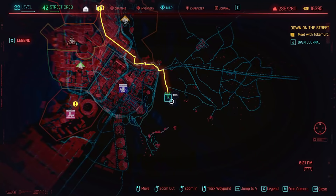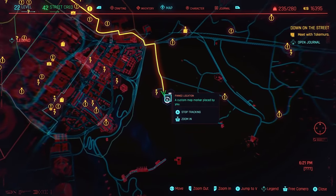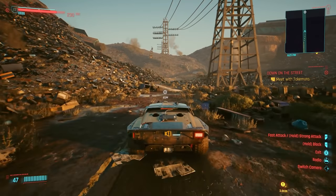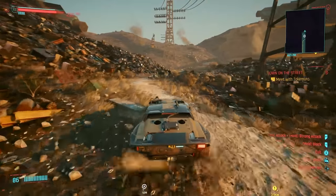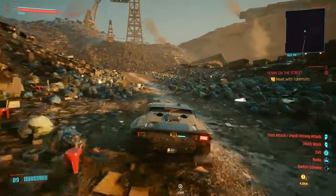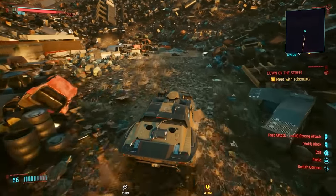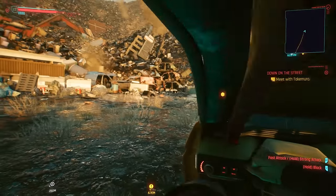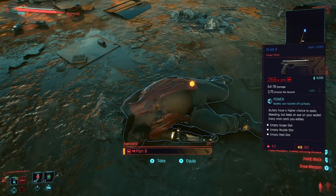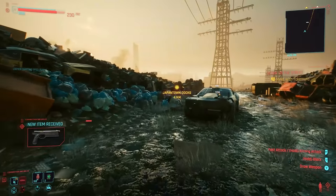While we're out in the Badlands, there's going to be one more location that you're going to want to go to to get an iconic weapon. If you put a pin at the end of this road here, this is going to get you started on where we need to go. At the end of the prologue, Dex, who betrayed us, also gets his face shot in. Well, lo and behold, Dex's body is still going to be out here after that — it's right at the end of this road where we crawled out of. And he's going to have an iconic weapon on him that we can loot. Guy got what was coming to him, and then we get to take his weapon — the Plan B Power Pistol.